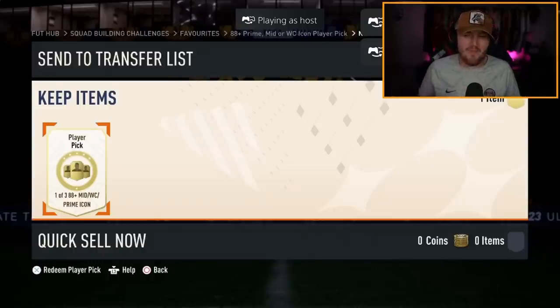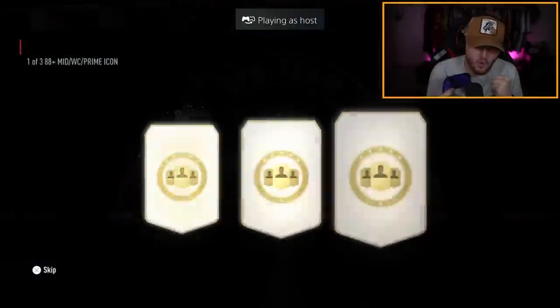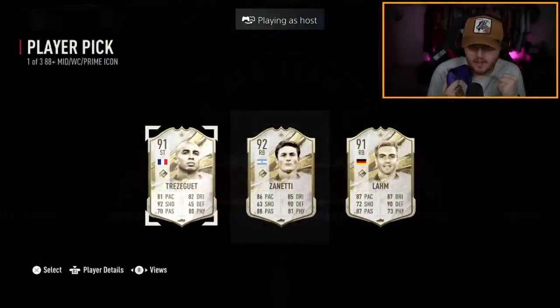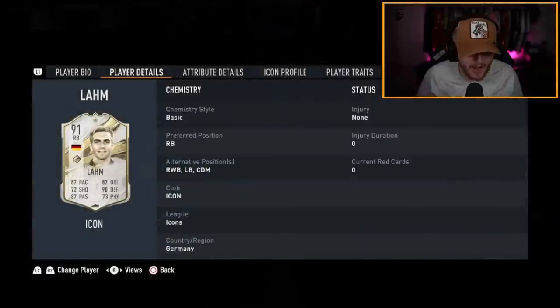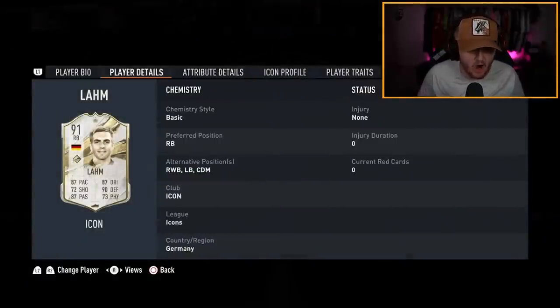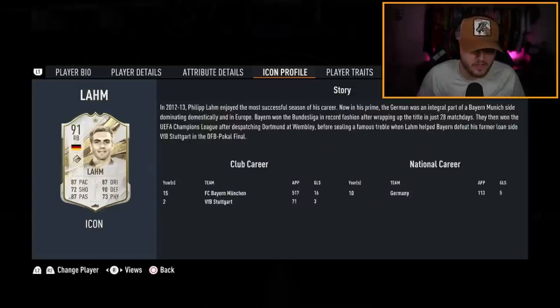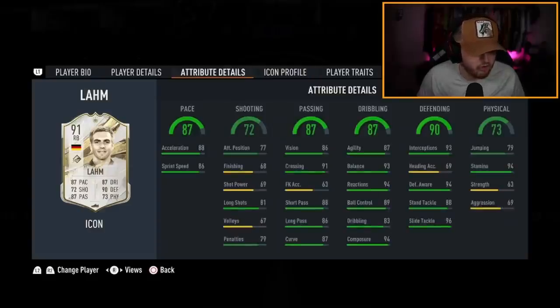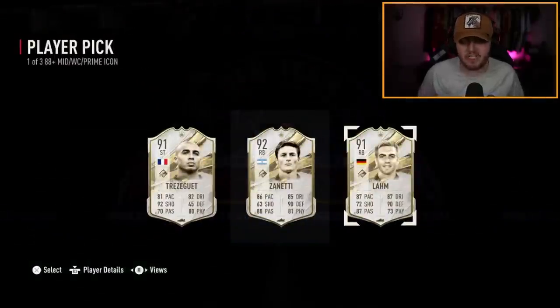Andy's icon player pick now — let's get him a really good icon. Prime Larm! Sheesh — Prime Larm, even better than Mid Larm. This card at midfield would be absolutely phenomenal in my opinion. I don't know how much Prime Larm is, but that's a W. I don't care — that's a W. This card would be incredible in midfield, I'd be absolutely buzzing with that card at DM.